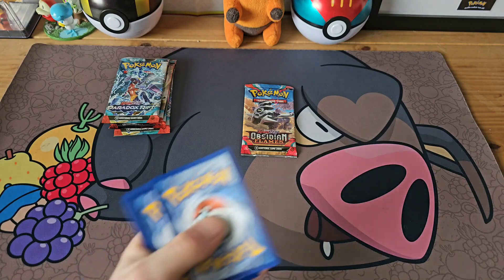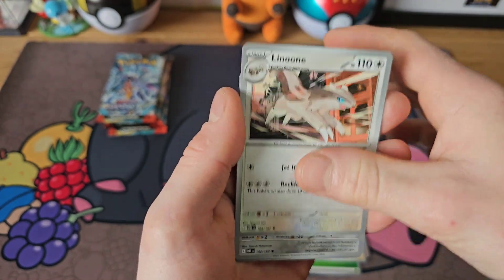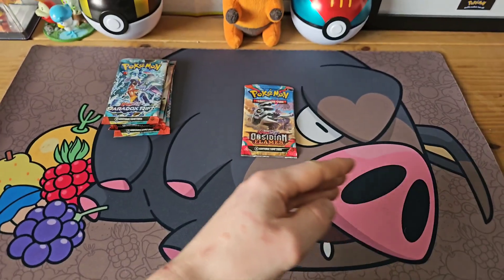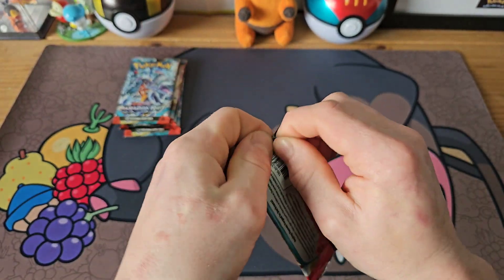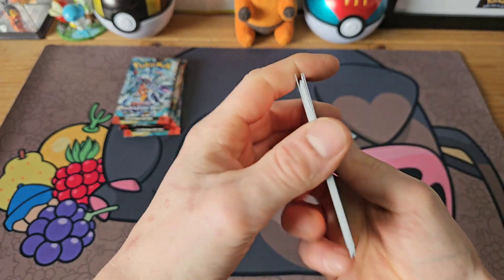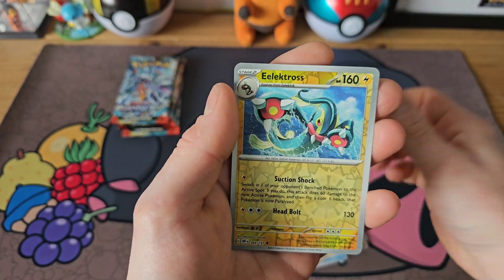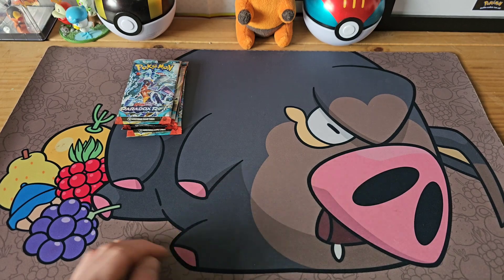Even if we only get one pull it's Obsidian Flames, so let's hope it's a good one. Magneton, Tympole, Heatmor, Lilipup, Eelektross, Skarmory, Wo-Chien, Toxicroak reverse, Toxicroak reverse, Scovillain, and a Togekiss holo. This is the worst Obsidian Flames luck I've ever had — I thought I'd have two pulls by now, apparently not. Last pack, I believe in last-pack magic! Spoink, Tynamo, Clodsire, Treecko, Bellibolt, Chandelure reverse, Electivire reverse into a Geeta holo. Nothing on Obsidian Flames — a big disappointment.